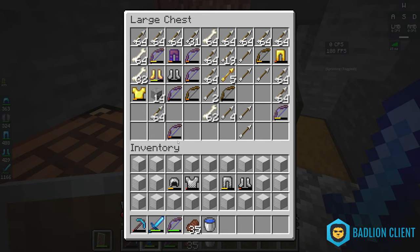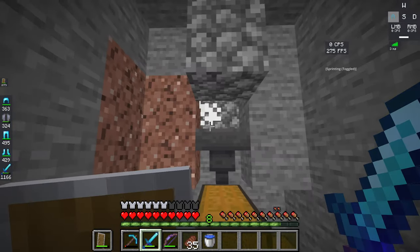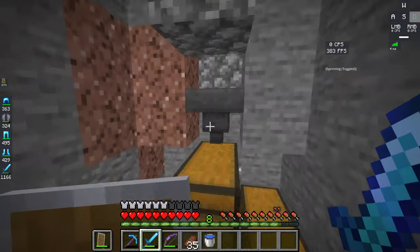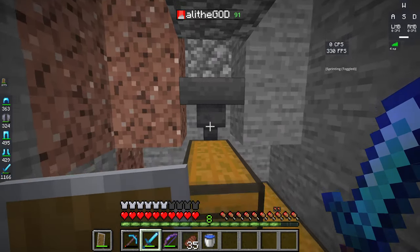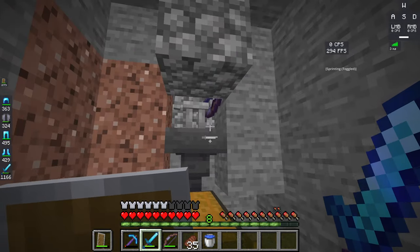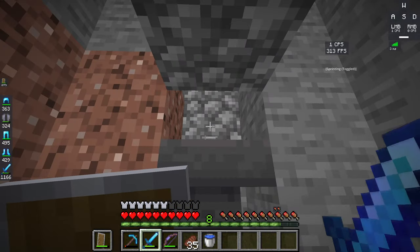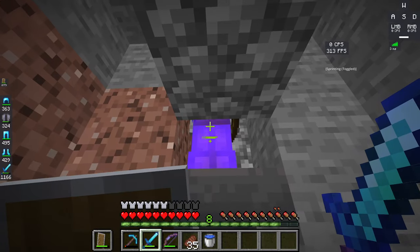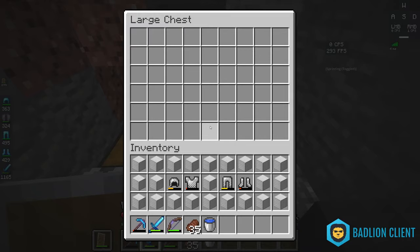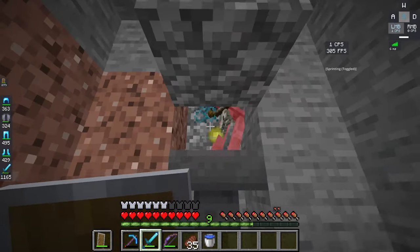With Looting III, mobs will probably drop their bows as well — as you can see there's a bunch of decent bows that you can combine to make really nice bows. You just let your player sit at the farm, go watch a YouTube video or something, come back, swing once they're all dead. You can see in hard mode a skeleton just spawned with a full set of gear.